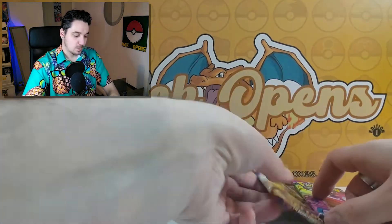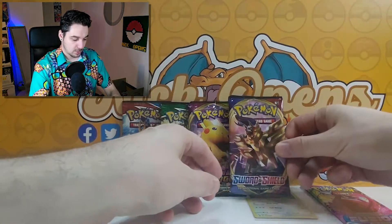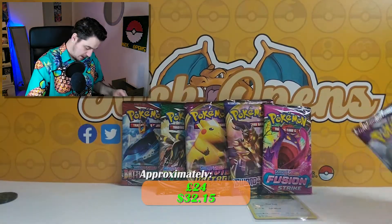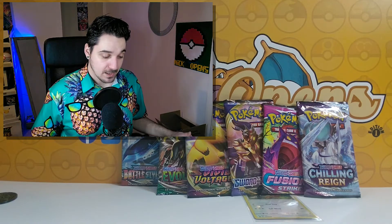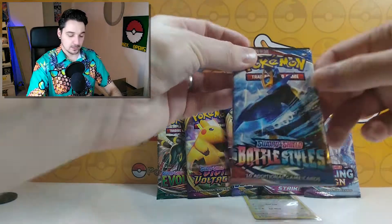Alright, next one. I feel a box — I feel loose booster packs. I'll just grab a few. We have Battle Styles, Evolving Skies, Vivid Voltage, Sword and Shield base set, Fusion Strike, and Chilling Reign. That's nice — six different sets. We'll start off with the Battle Styles one.